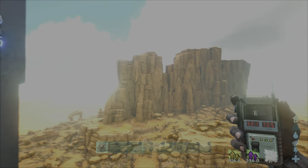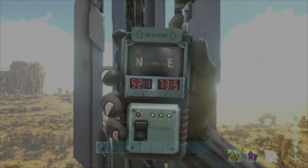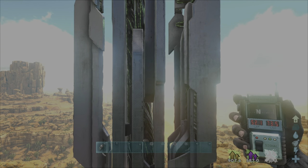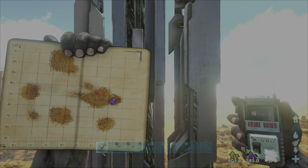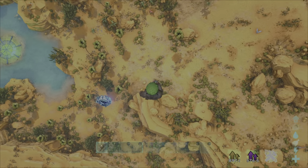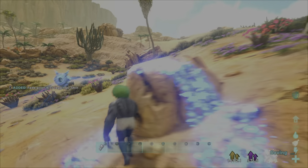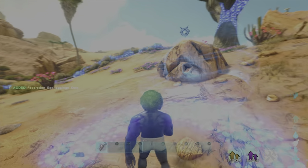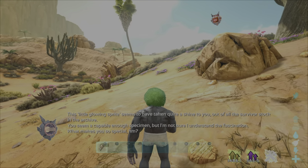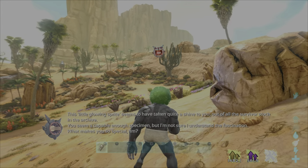And then the last location, by Green Arb, at around 52, 73.5 — dropping in roughly this area here. You should get it. Don't worry about any of these being too exact. This little glowing sprite seems to have taken quite a shine to you, out of all the survivor stock in the archive.